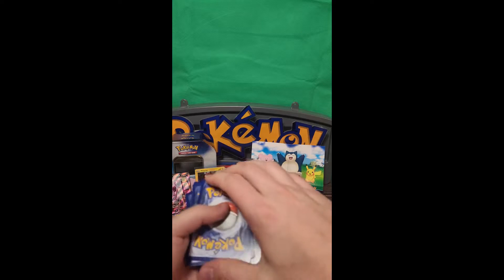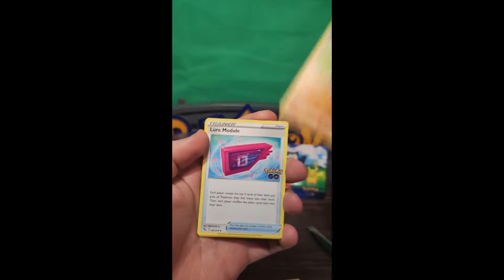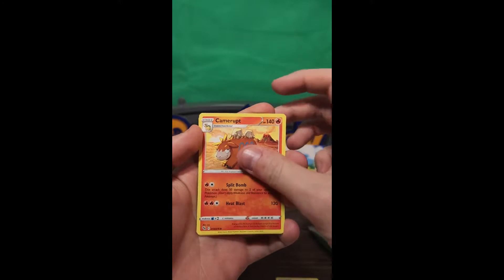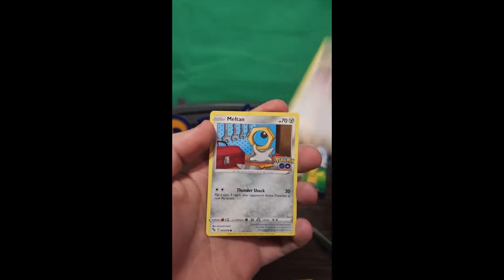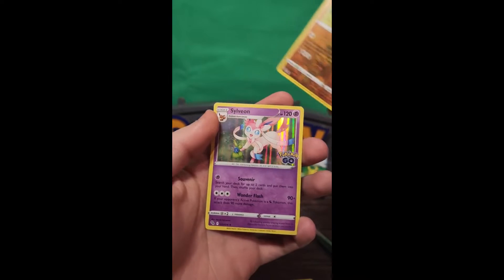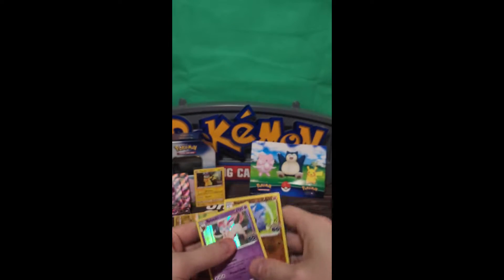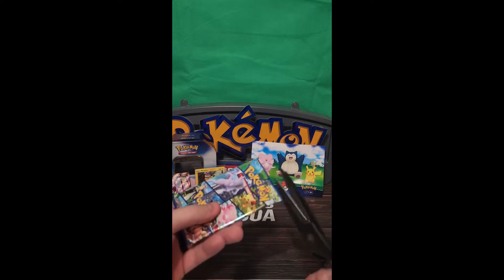Let's see what we can pull. That's crazy — very first pack. Great stuff there. Would love a Radiant Blastoise, that's what I'm searching for. The reverse Pupitar, and we've got the Sylveon.